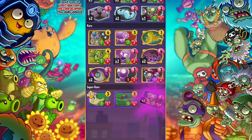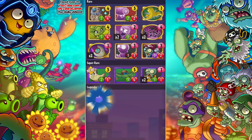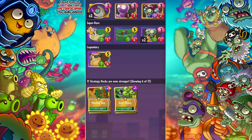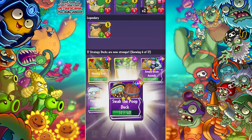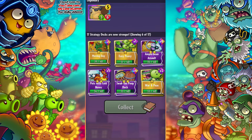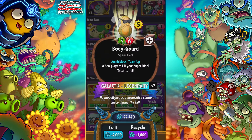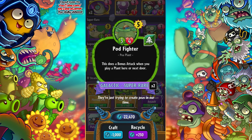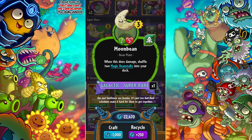Some decent stuff here — I'm really glad to see some of these super rares. I really needed more of that, and we get a legendary. The Body Gourd! I really like that one. We're actually one card away from finishing Moving Day — that is really good to see. Moving Day is a decent deck, I've tried it out and I like it. We just need another Body Gourd. And then our fourth Ducky Tube Zombie — I'm glad to see that. We got the Pod Fighter, a second one of those. Our first ever Moonbeam — when this does damage, shuffle two Magic Bean Stalks into your deck.